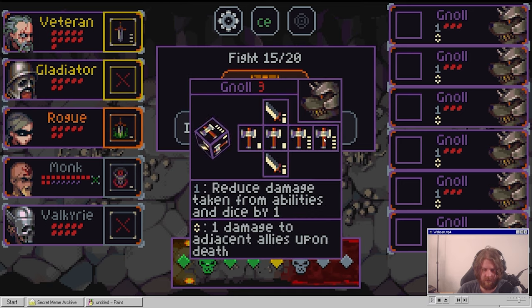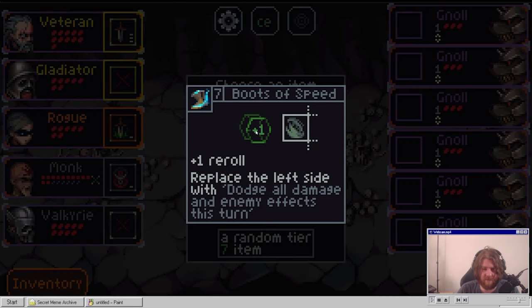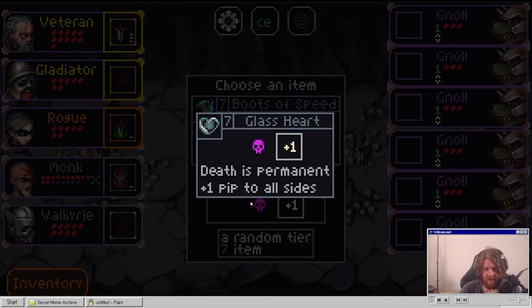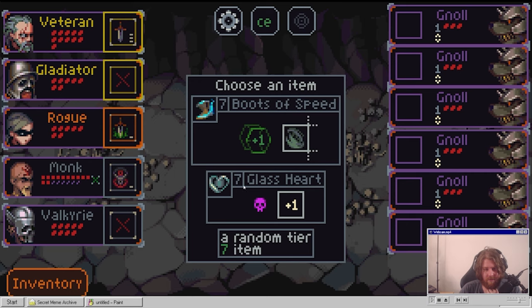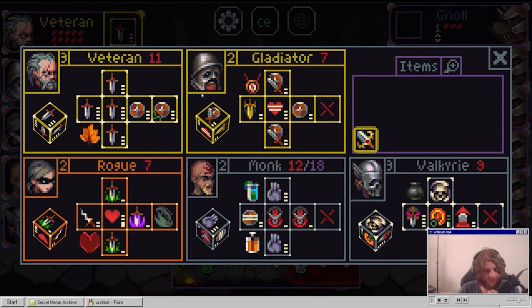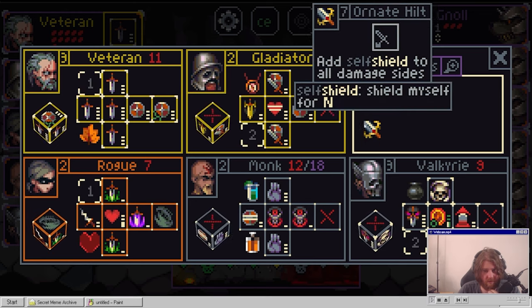We're fighting gnolls. Reduce damage taken from abilities and dice by one - that's a good passive but they only have three HP. They're fat damage though. Let's see what we get. Boots of speed - reroll plus one. Replace the left side with dodge all damage and enemy turns. Plus one reroll which is pretty good. For glass heart - death is permanent. No no no no no. Boots of speed is an extra reroll. Do we need an extra reroll? I think we take a random here - roll the bones.